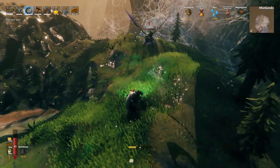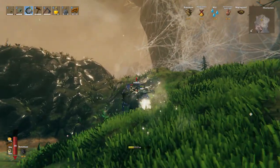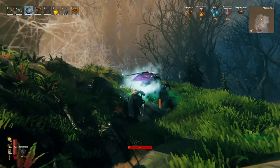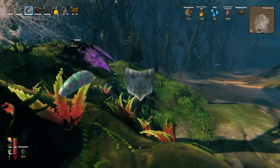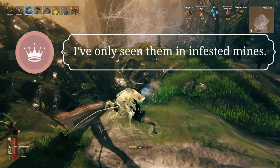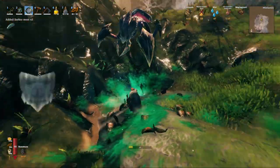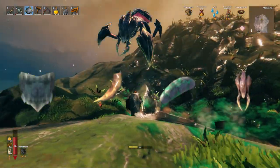As mentioned before, seeker families are resistant to pierce, slash, and blunt, so use Frostner as our main weapon. Seeker has a chance to drop seeker meat, carapace, and seeker trophy. Seeker Brute has a chance to drop royal jelly, and Seeker Soldier has a chance to drop carapace, manable, seeker meat, and lastly the Seeker Soldier trophy.